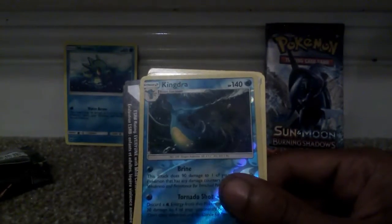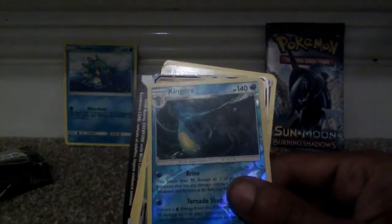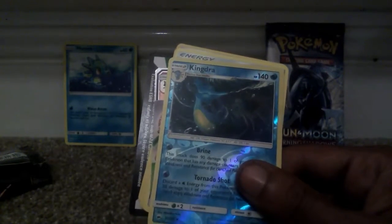And we now have a Shiny Kingdra, which is a Generation 1 Pokémon, 140 health points in its Stage 2 evolution. Oh my god — we've got another one. We have actually got another GX! I'm really liking these booster packs.